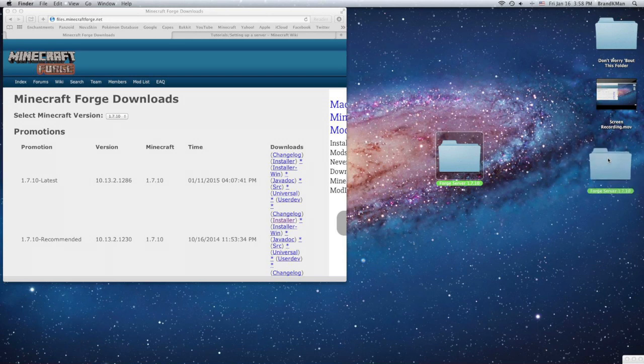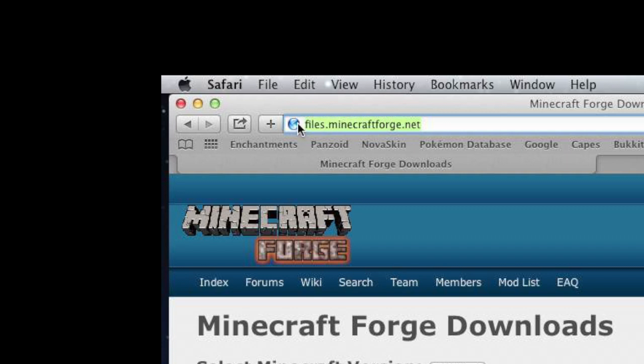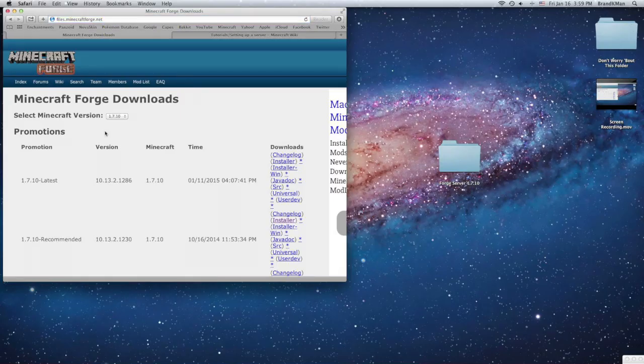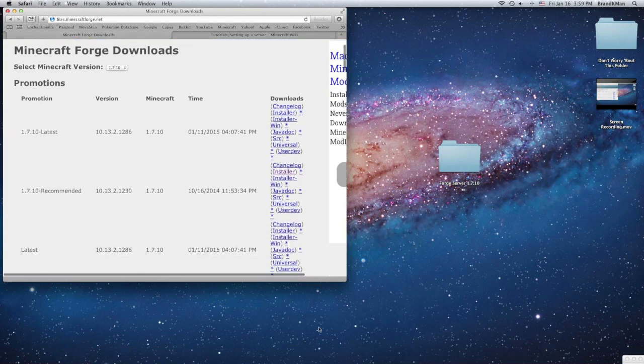So I'm going to make a 1.7.10 Forge server, and all these links will be down in the description below. The first thing you're going to want to do is go to files.minecraftforge.net, and if you want to make a 1.7.10 server, click on the installer right here.